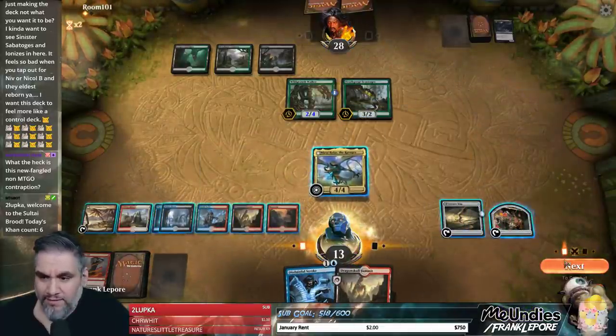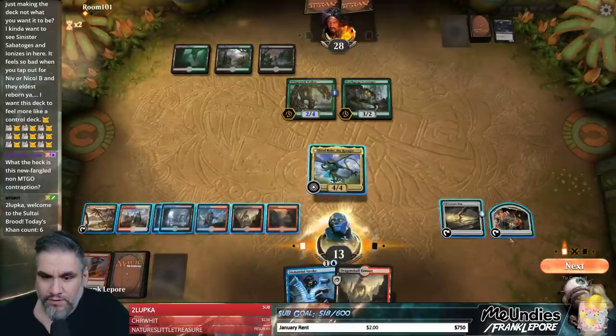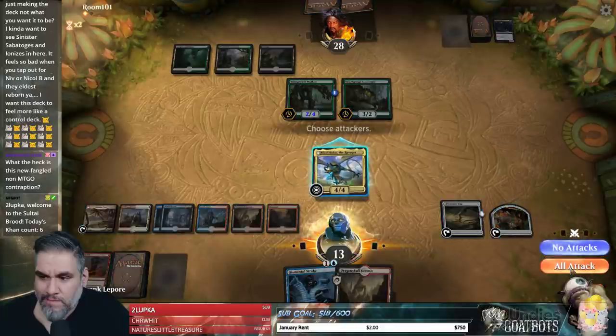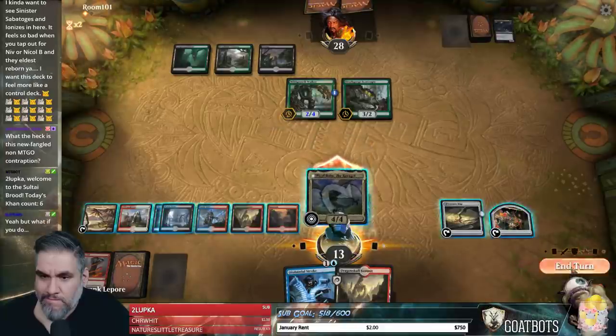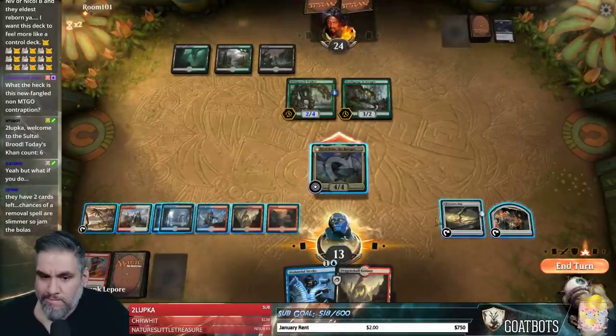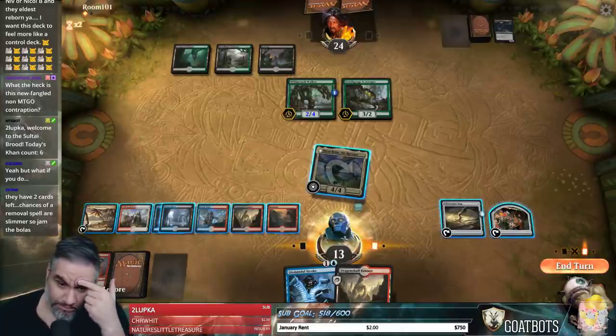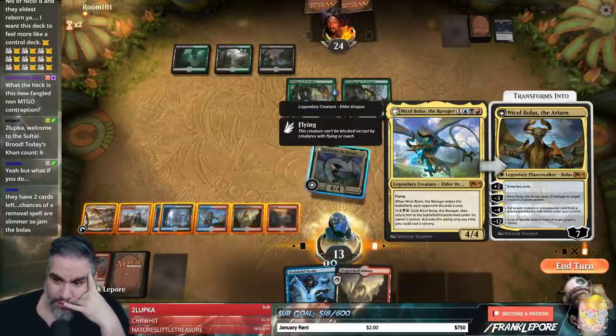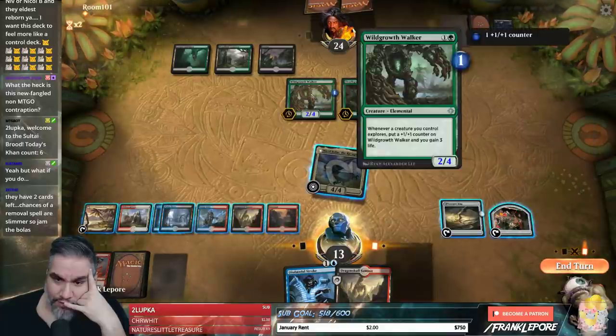We have a Steam Vents so we can cast this — one, two, three, four, five, six, seven. So we can actually flip this guy? Probably. We got to go to nine and they can deal three, four, five, six. Oh, we can put Doom Whisperer into play? Yeah, I think we're doing that.